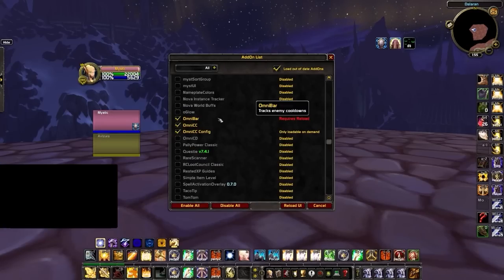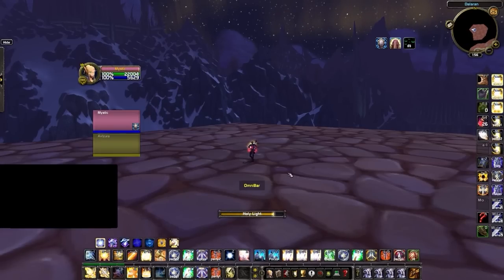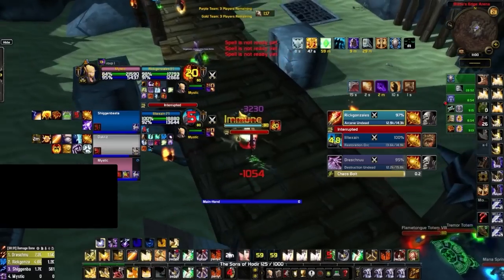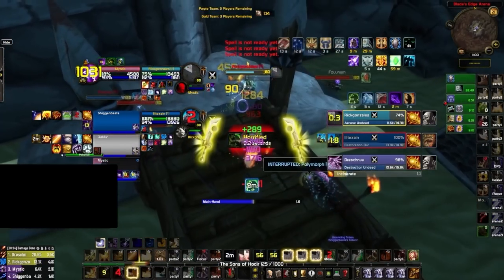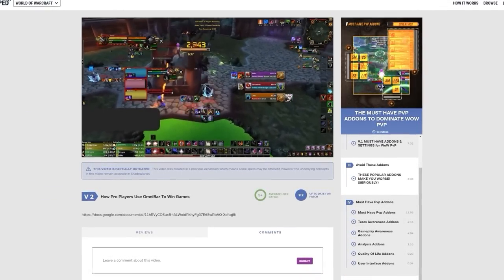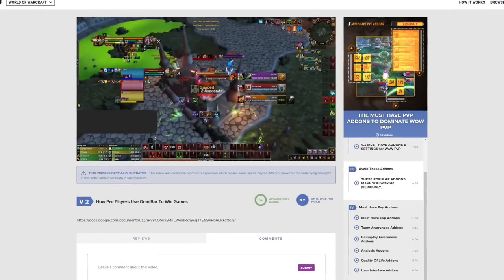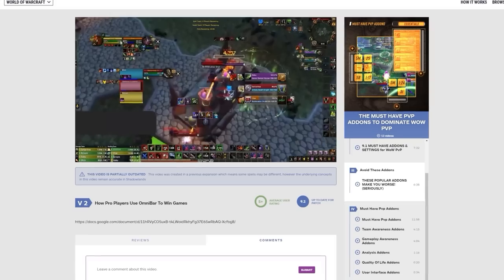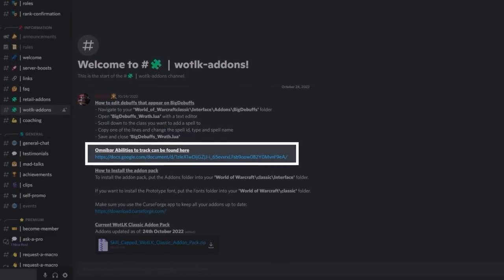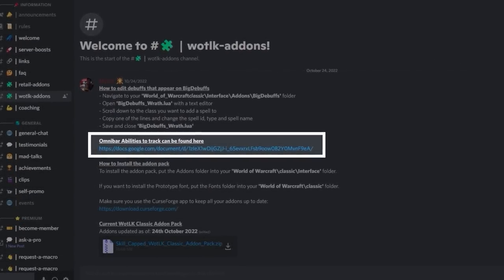Next we have OmniBar, which is essential for tracking enemy cooldowns. Position it in the central area of your screen just above your cast bar. This addon is absolutely crucial for tracking not only enemy interrupts but important offensive and defensive cooldowns to help you understand the current game state. We have a fantastic OmniBar guide on our academy course — and join our Discord server for a list of spells to track that will help you dictate the pace of your arena games.